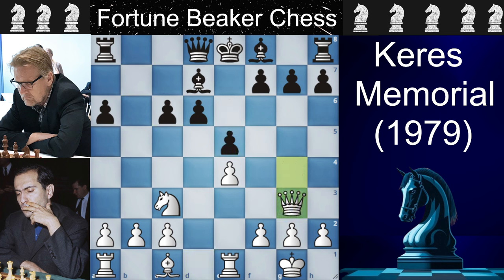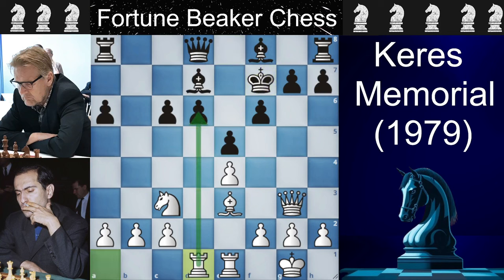After E5 and then Queen to G3, black plays F6. The purpose of F6 is not to support the center but to manually castle the king. Tal plays the developing move Bishop to E3, and black sticks to his plan and plays King to F7. Looks like you guys want to see the Tal sacrifice — just wait for it, it's coming soon. Tal plays Rook to D1, pressing the D6 pawn.